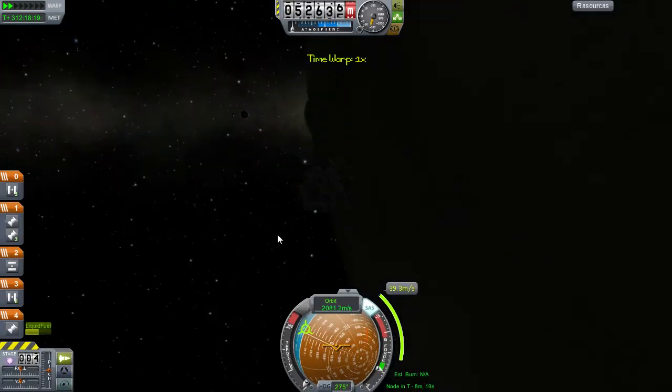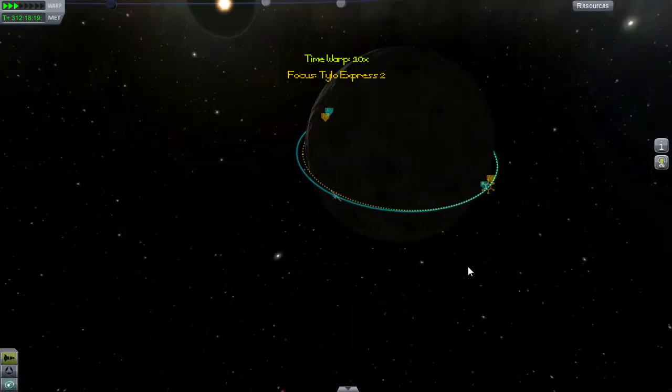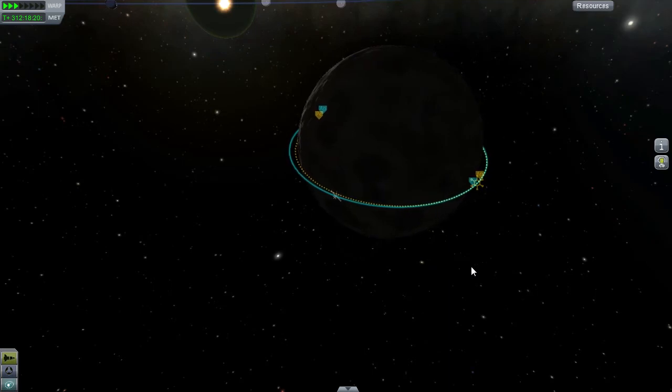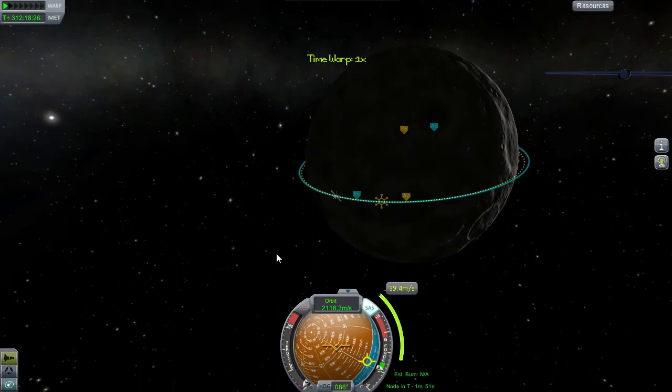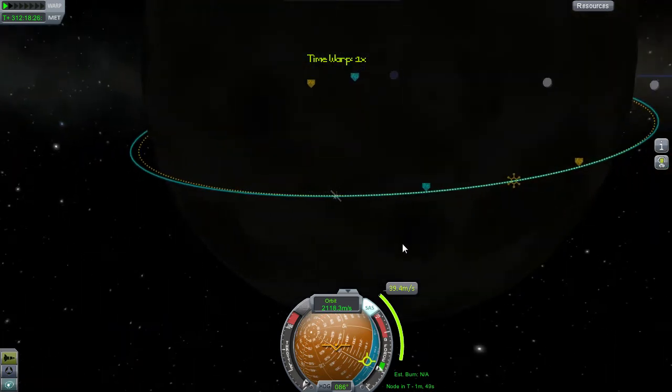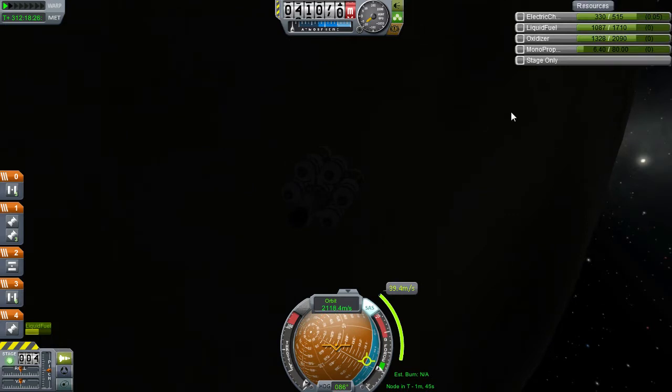Unfortunately I cannot time warp faster than ten times while below this altitude. It's just going to take a little moment to get over there. I've got to slow down a little bit here and actually get our little ship pointed in the right direction. We do have RCS - oh, just a tiny bit. Hopefully that's enough. Let's get our ship turned around.